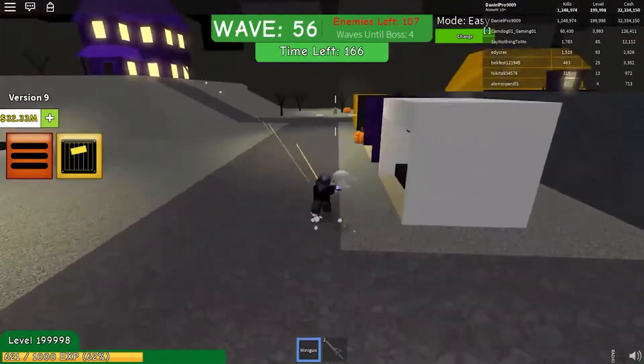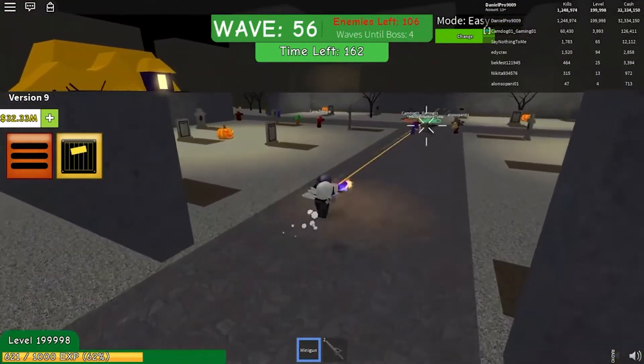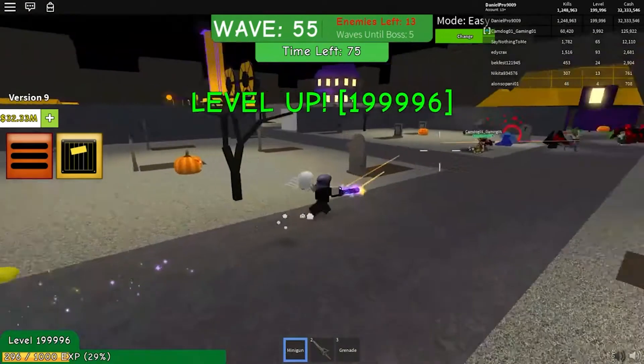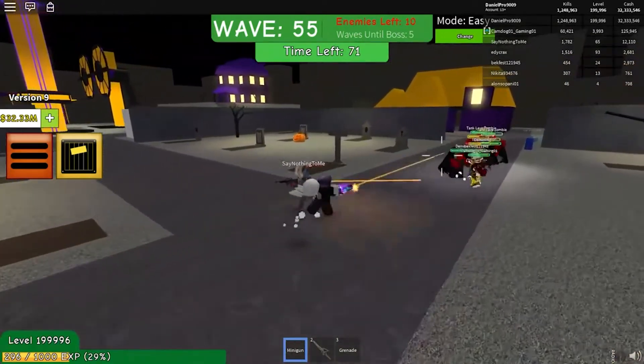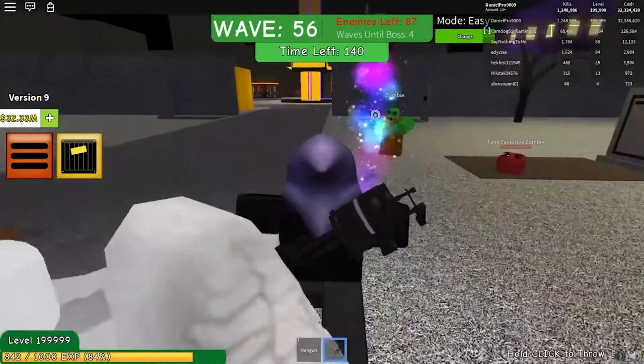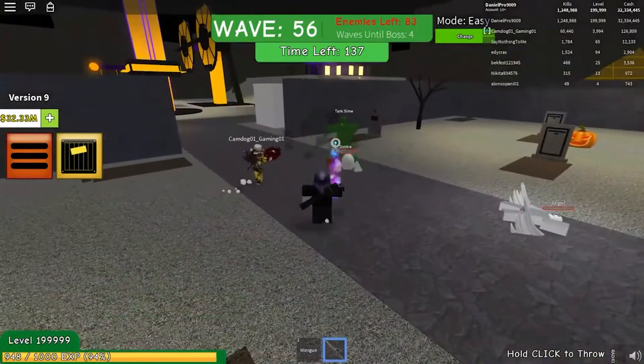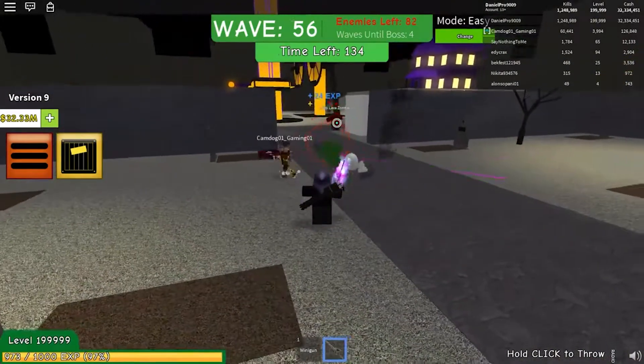As you would expect, the first few waves are pretty easy, but things soon get much tougher and require teamwork to survive. Occasionally, a zombie will drop a powerup that benefits the whole team — it might give extra ammo, short-term instant kills, or other buffs. It's just like Call of Duty Zombies, but in Roblox.